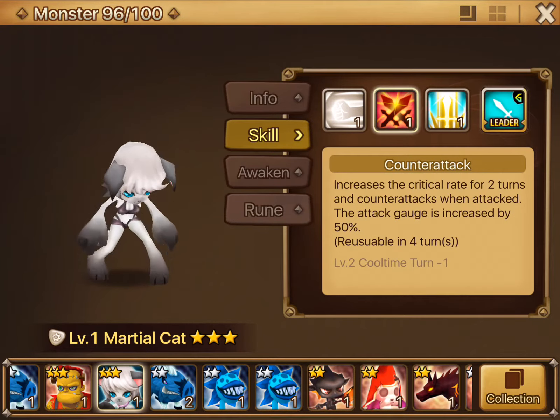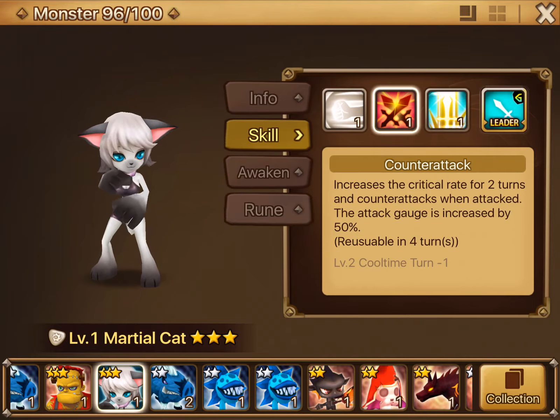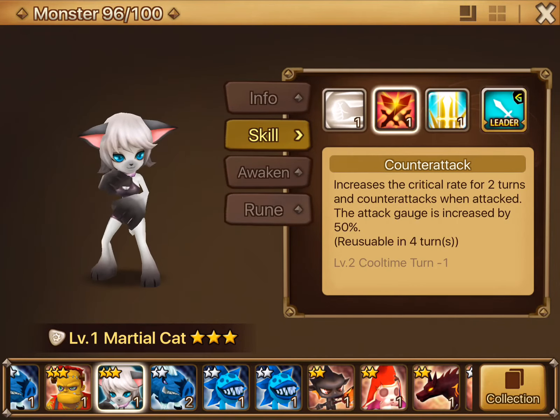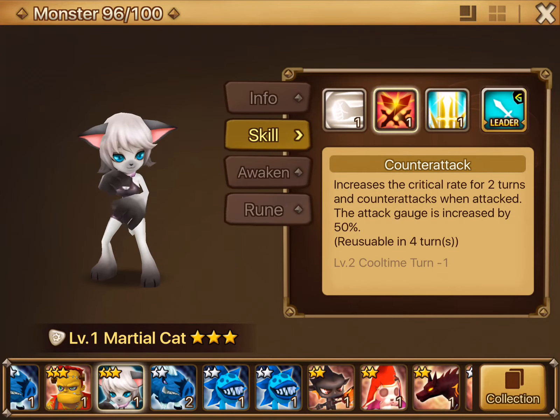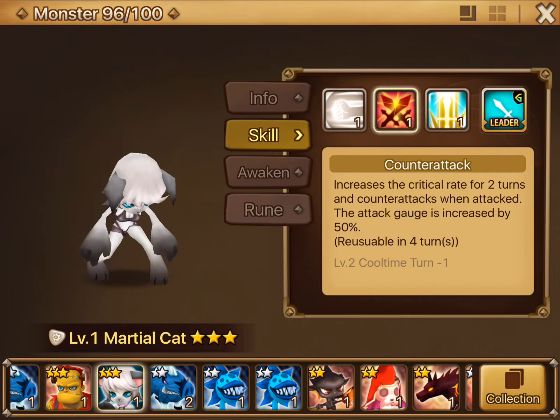You've got Counter-Attack: increases the critical rate for two turns and counter-attacks when attacked. The attack gauge is increased by 50%. I think the 50% attack gauge increase is kind of not great, because you're basically applying buffs for her to be hit, and it'll be less time with the actual counter-attacks. But hey, more turns are always good, and maybe you can get that stun going.